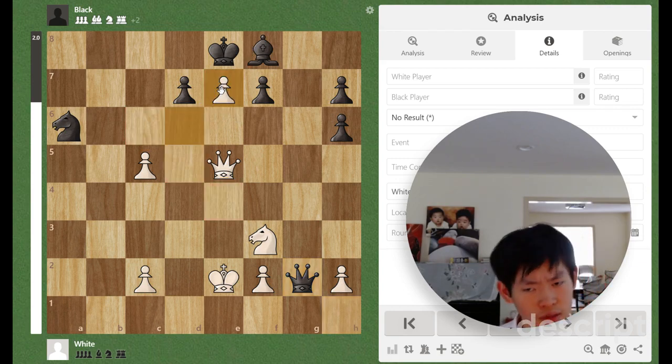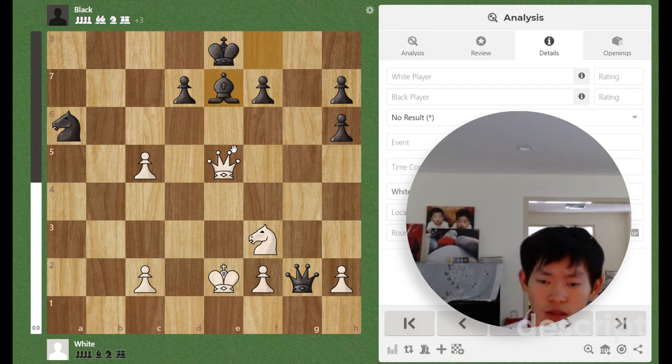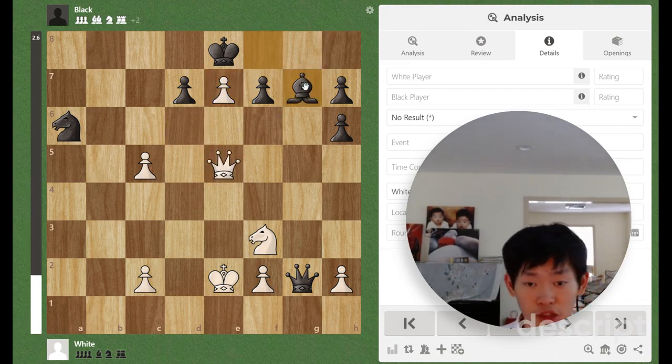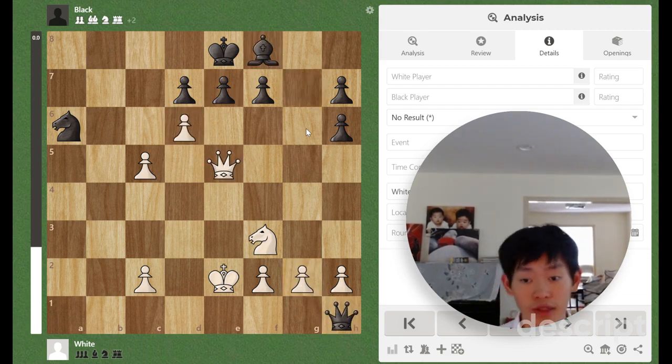Let's start with d×e7, because it's pretty much the most forcing move in this position. After Bishop×e7, the best we can get is a draw from Bishop f8 and Queen e5 check. Black also has the option of playing Bishop g7, attacking the queen. After Queen d6, black is winning with Queen g6, and we are just lost. So d×e7 is not the best move.